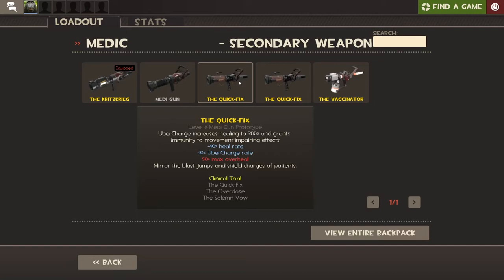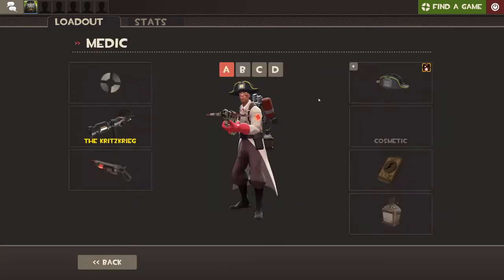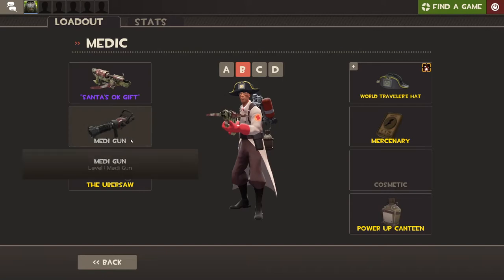When you're on Ubercharge you'll have 300% healing. It also mirrors blast jumps and shield charges from your patient. So if you're with a Demoman who has a charging shield and you have the Quick Fix, whenever they do their charge you'll go with them. Or if somebody does a rocket or sticky jump, you'll mirror that same thing. For the sake of this video I'm just gonna use regular Medigun.